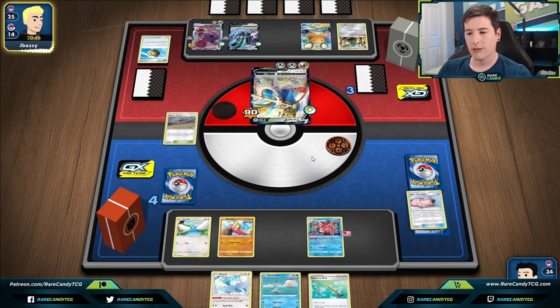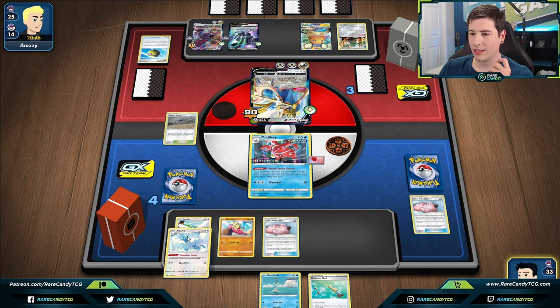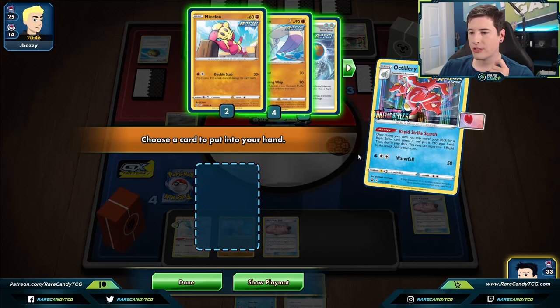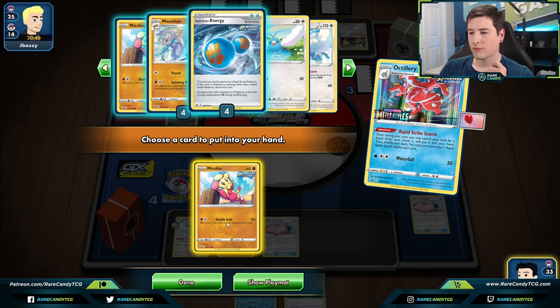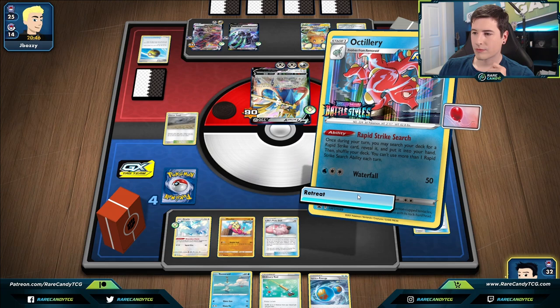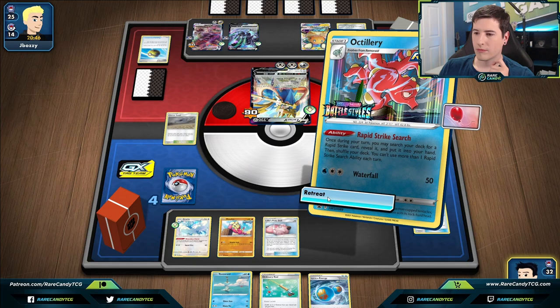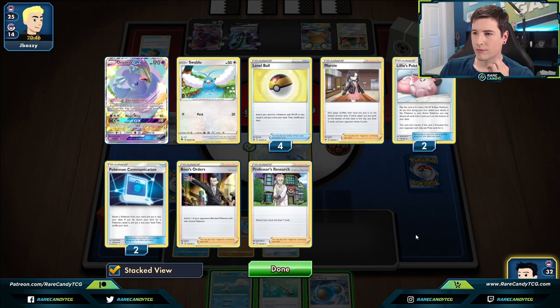Another doll — we can survive for a turn or two at least. We have Altaria, but curiously they didn't go for Eldegoss. Let's use Rapid Strike Search — probably just grab another Mianxiao or Rapid Strike Energy; I don't mind that either. We'll just retreat and feed them the Altaria, since when they start attacking with Bronzong I want to still have dolls to promote. Just click done.